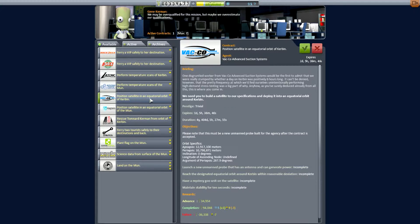We have a contract to position a satellite in an equatorial orbit around Kerbin. There are specific objectives: it needs an apoapsis of 12,000 kilometers, which is pretty large, and a periapsis of 10,000 kilometers, so it's going to be roughly circular. The inclination needs to be zero degrees, so it's going to be flat.